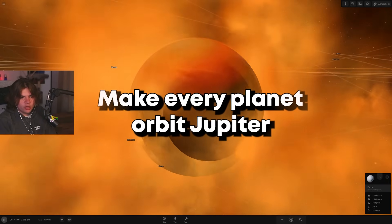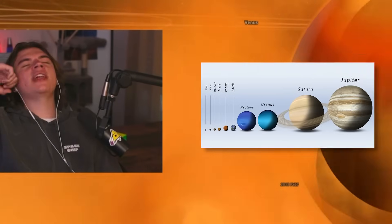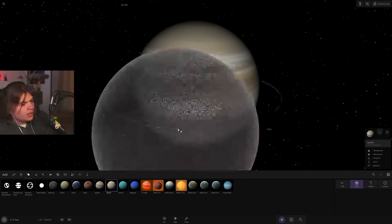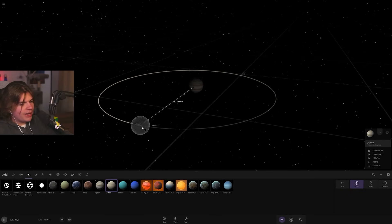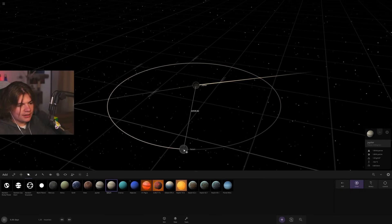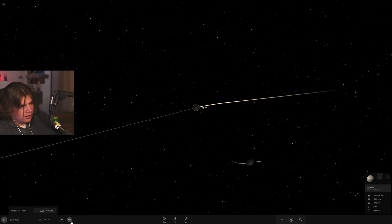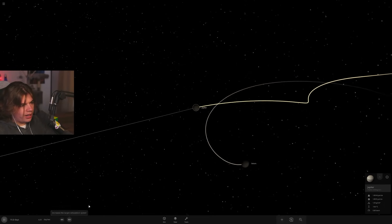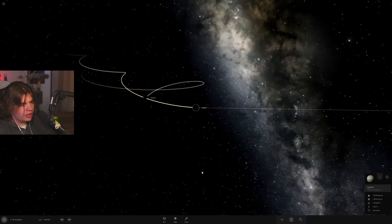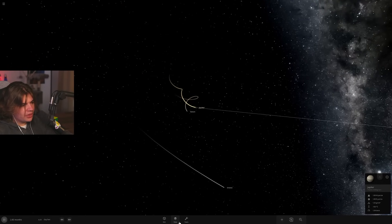New suggestion: make every planet orbit Jupiter. Jupiter has by far the most mass so it might work. We start with the bigger planets — Saturn is the next biggest. They end up sort of binary, their orbits pulling each other, which makes it hard to add other planets.